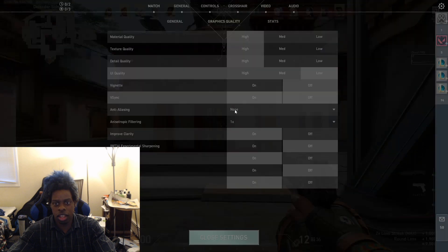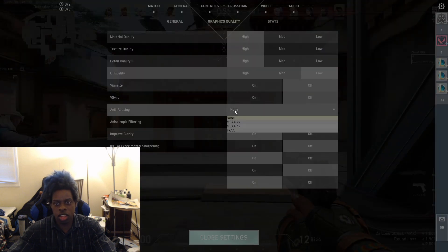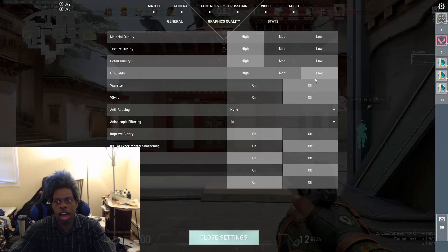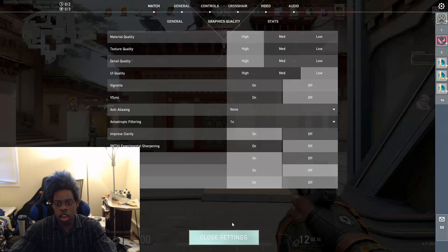What I do is go into settings, take off anti-aliasing, put it on none, put this on one, put your graphics on high, put this on low, and there you go.